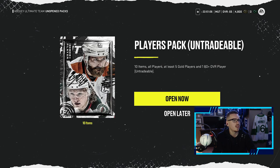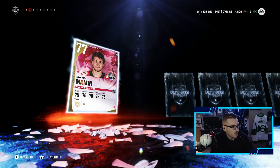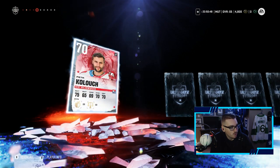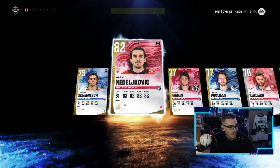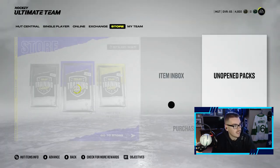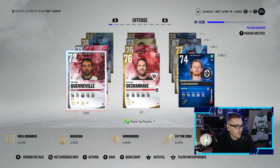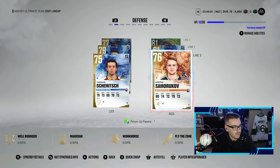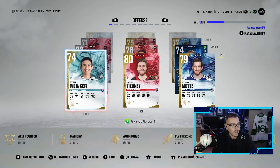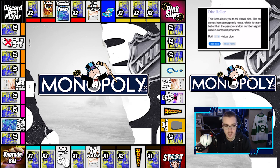We'll take Sammy Vadén — maybe we should have taken a goaltender since ours probably isn't the greatest, but we'll take Vadén. Now we get a players pack — 10 items, all players, at least five gold, 80-plus overall. We pull a goaltender — Alex — a Red Wing. Maxime Comtois, Tucker Poolman, nothing else huge, but we'll take Alex. Let's throw these guys on the team before we roll. The team honestly is not good — Tierney, Mott, Kyle Connor, Harney — defense is a bit better with Hull, Muzzin, Vadén, Poolman.